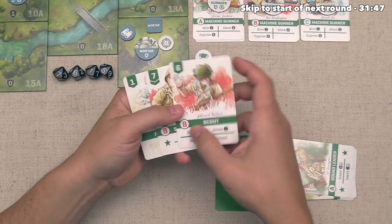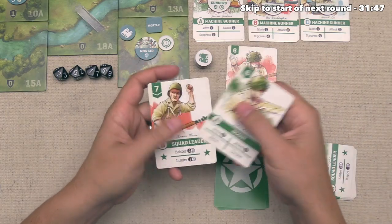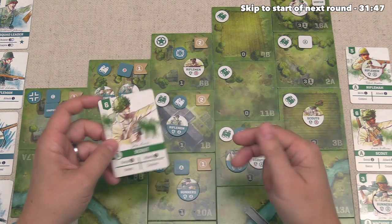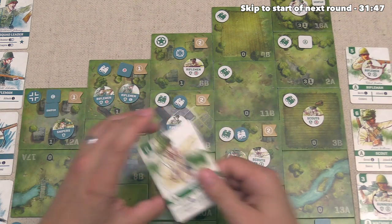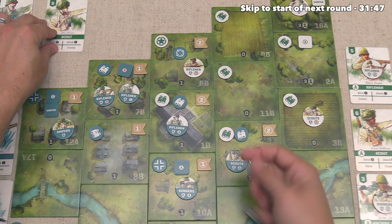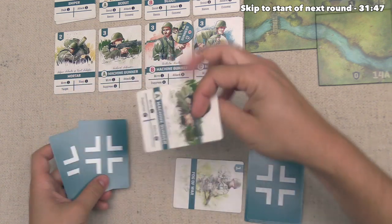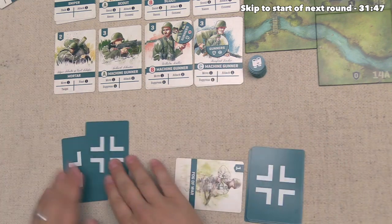We start by playing Scout B for the Recon ability, permanently removing the Fog of War, then drawing another card — a Scout A. Now let's go ahead and attack this gunner's nest. We've been leaving them here all game and they've been shooting us like crazy. The gunner's defense is four plus one plus one for range, so we need to hit a six or better. We got a seven — that worked out well. We do a casualty on gunner A. The German player checks their hand and does indeed have a gunner A in hand. So we got initiative on them, destroyed this card, and they'll have fewer actions on their turn.